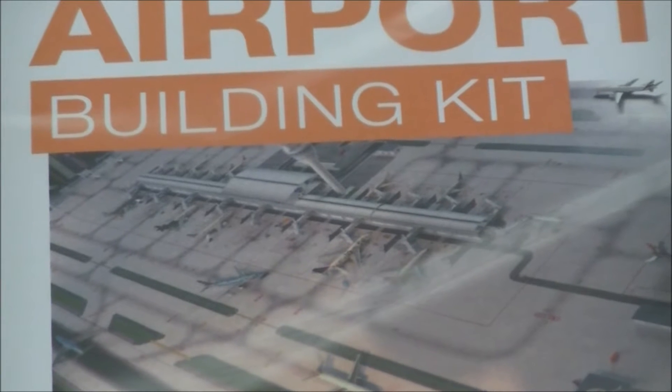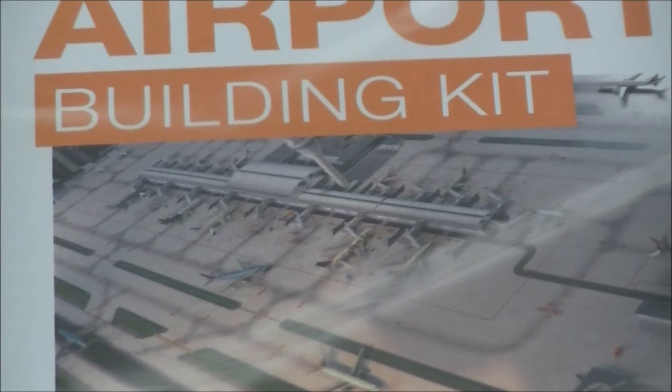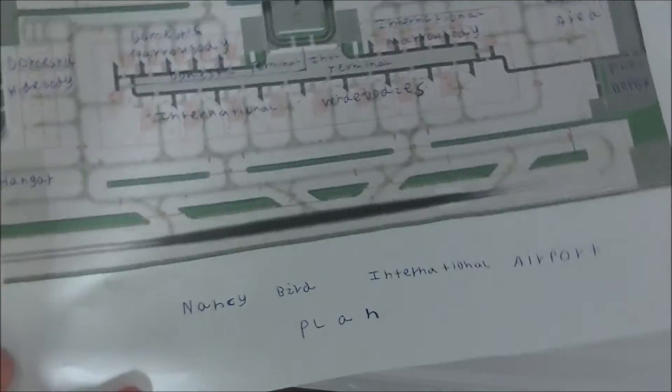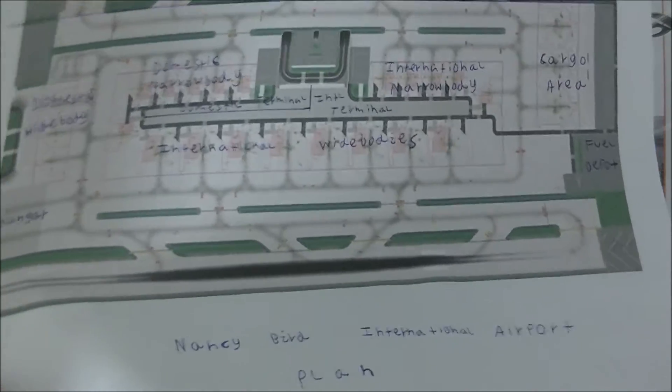It's got a good variety of wide-body gates and narrow-body gates. Five terminals, which you stick together to form one main terminal. Here's a printed-off copy from the internet of what it will look like. I'm going to call it Nancy Bird International Airport, after the famous Australian aviator who unfortunately passed away a few years ago.